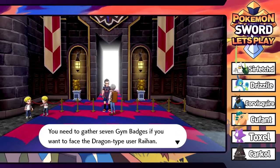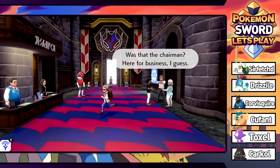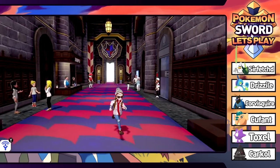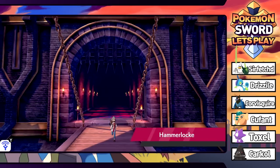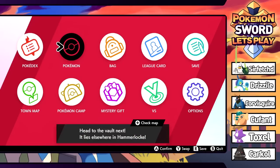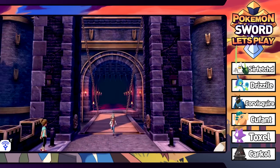You need to gather seven gym badges if you want to face the dragon type user Raihan. So the dragon gym we're not supposed to take care of yet. And I guess that's really all there is for us to do here. The objective says head to the vault next - it lies elsewhere in Hammerlock.